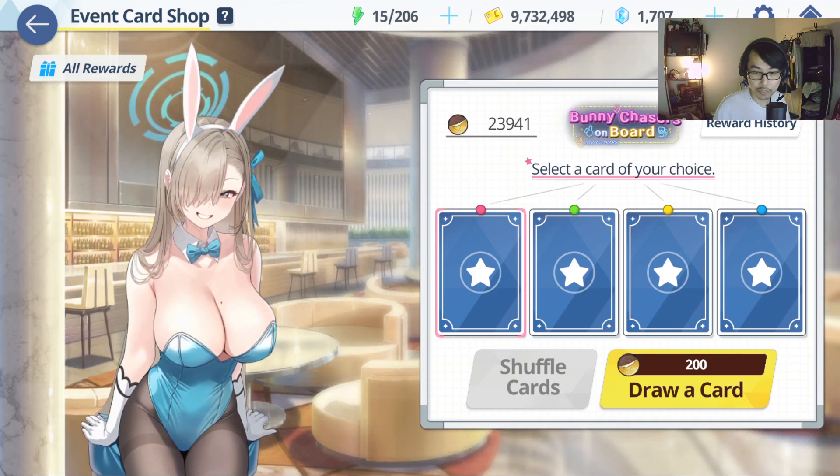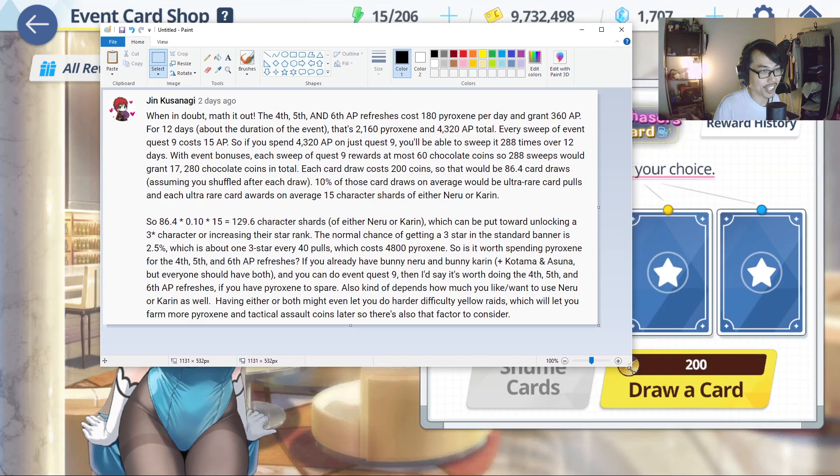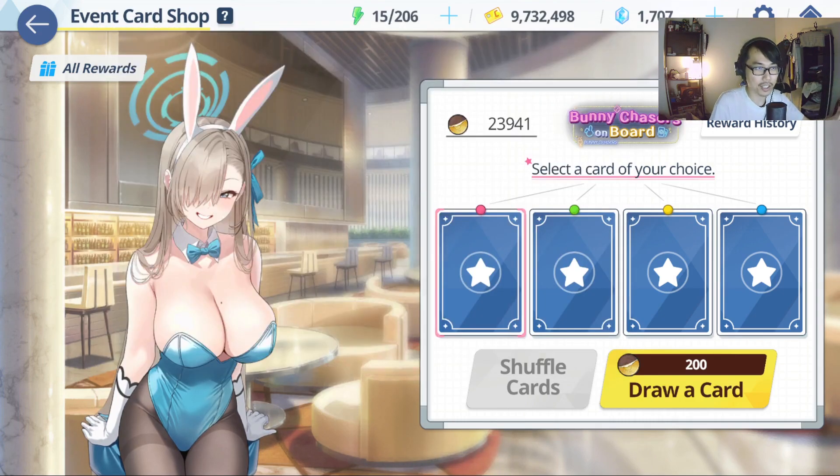Jin Kusanagi also did a calculation for whether or not it's worth refreshing six times a day versus saving pyroxenes for future pools. Based on his calculation, yes, it's worth it. But the problem with that comparison is you don't fully account for the fact that you're getting different things — when you do pulls you get a character, but in the bunny card event, even if you get the worst card, you're still getting level-up materials and other items. I think that makes it worth more, so it's not a clean one-to-one comparison, but it's still a good take overall.